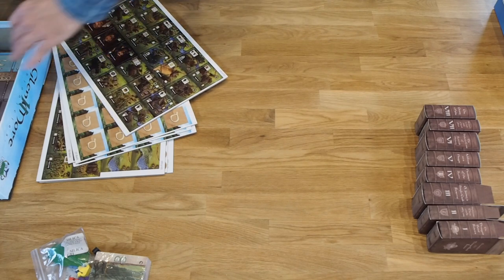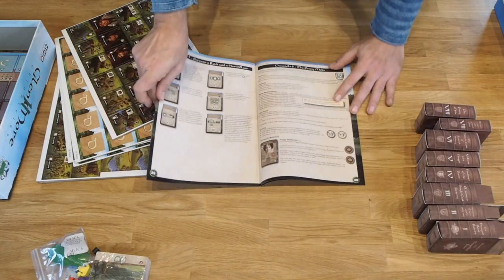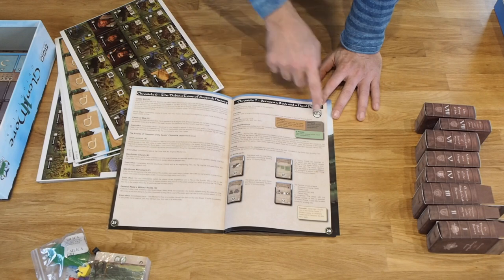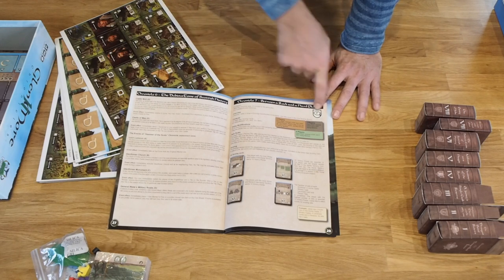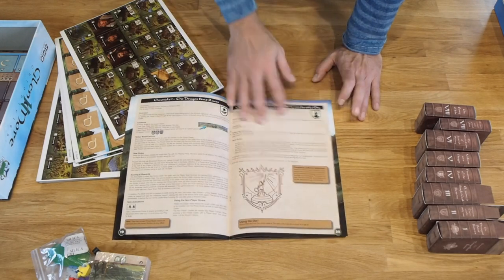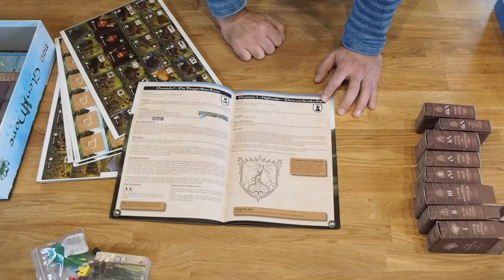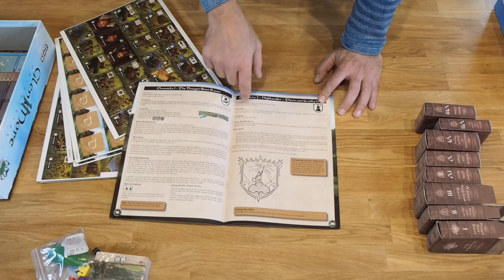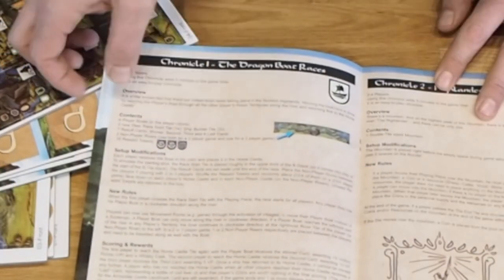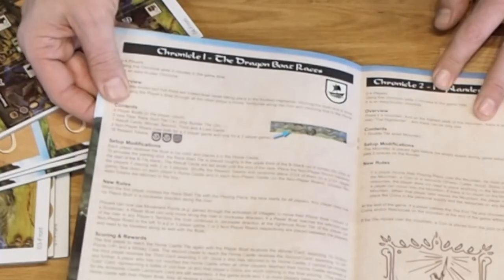You can find that information in the rule book — the rules for all the chronicles — where the corresponding symbol is shown. So you know everything containing that symbol is from a specific chronicle. For example, chronicle 1 is the boatways, chronicle 2 can only be the highlander, and so on. The rule book also lists the contents included in each chronicle with a picture of the material. But we'll run through it now so you can just follow the video.